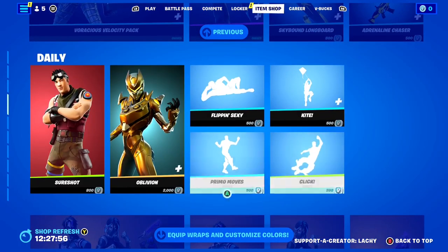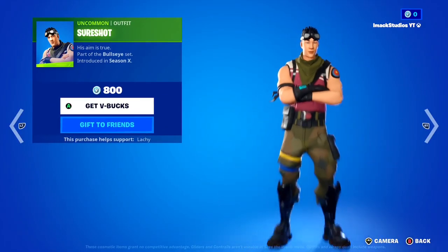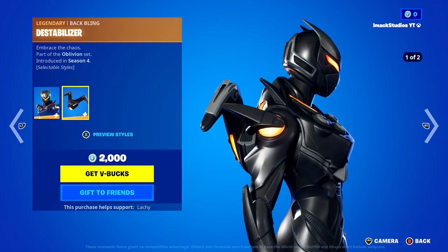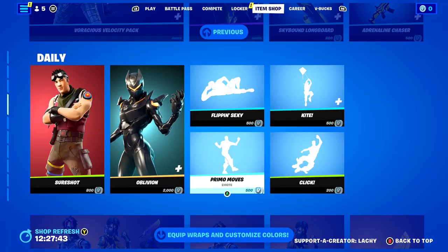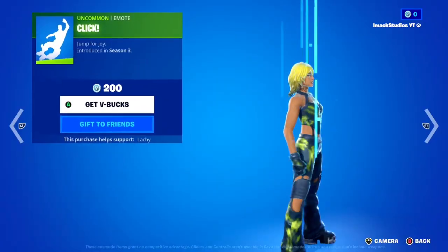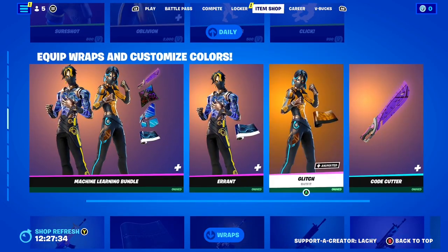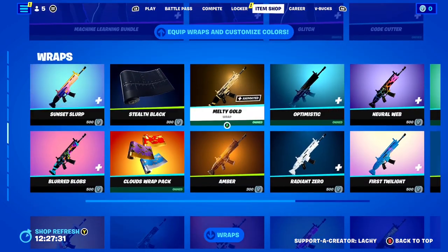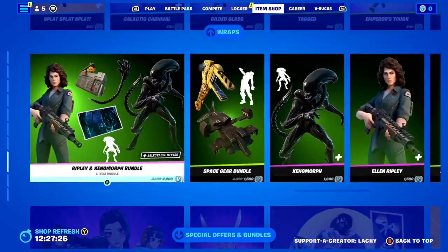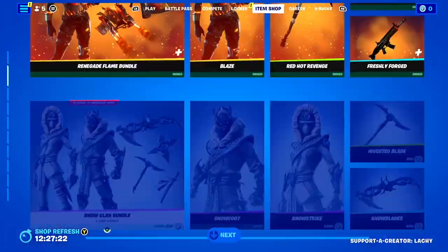How cool is that? In the Daily Section, we've got the Sure Shot skin — a pretty OG and classic one but still super clean. The Oblivion skin with the Destabilizer backbling. Then some emotes: the Flippin' Sexy emote, the Kite emote, the Click emote, and the Primer Moves emote. Down here there are wrap skins and individual wraps, and then the Ripley and Xenomorph bundle. If you guys want anything from today's shop gifted, let me know down below.